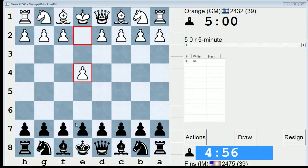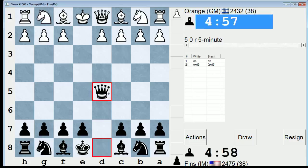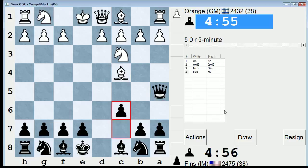Hey guys, this is John. I'm recording this 5-minute, and who do we got today? We got Grandmaster Orange. What should we play against GM Orange? Let's go Scandinavian. Let's do that. Let's see if we can get a good position.